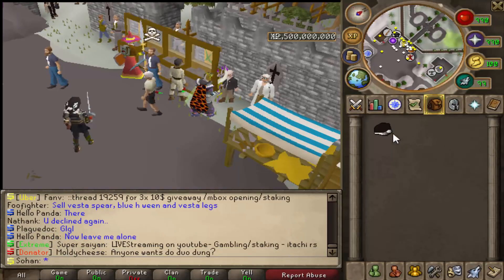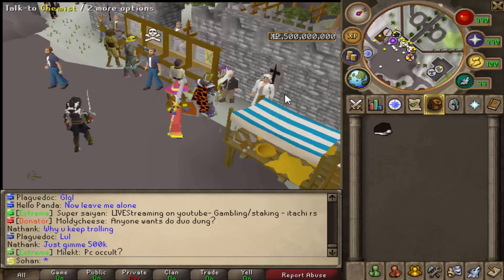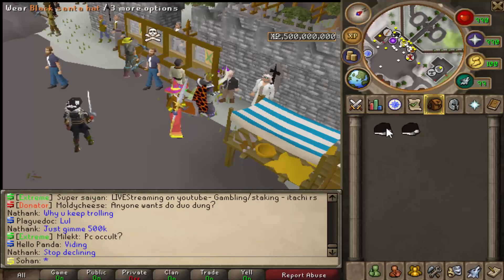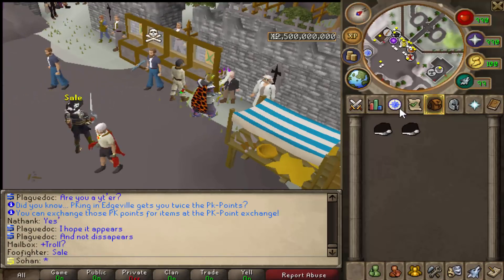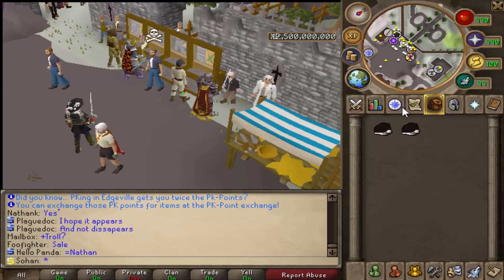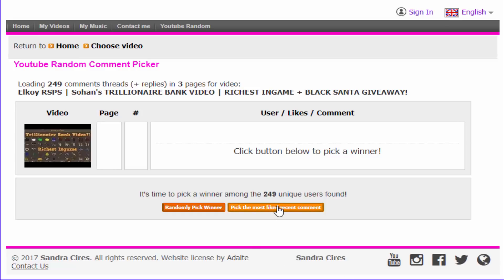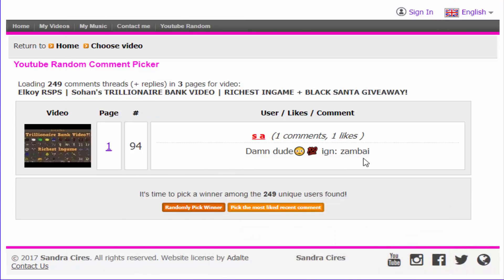We're finally going to pick the black santa giveaway results. But before we do, I'm also giving away another black santa hat — to enter, like the video, subscribe to my channel, and comment your in-game name on Elkoi RSPS. Make sure you actually register and log in first so nobody takes your account name. Now for the previous giveaway results: 249 unique people entered, and the winner is Zambai! Congratulations — just message me in-game to get your black santa hat prize.